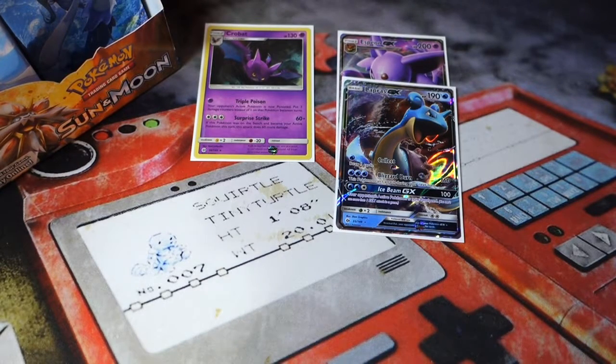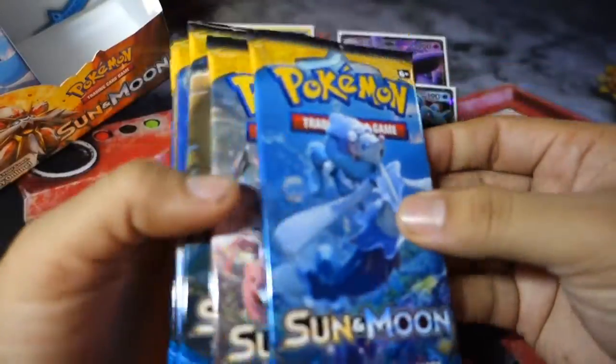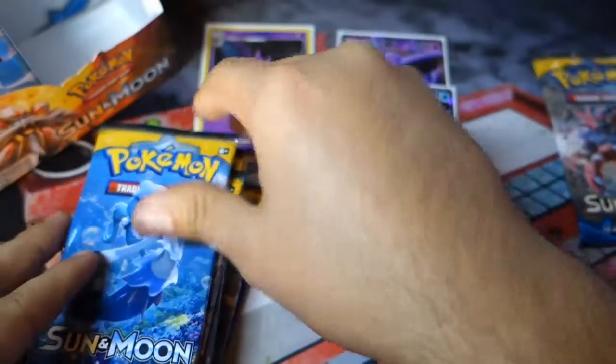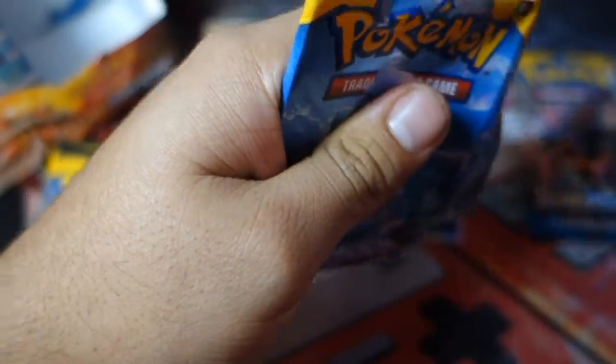Welcome back to part two of our Pokemon TCG Sun and Moon booster box opening. Last time we pulled an Espeon GX, a Lapras GX, and a holo Crobat. Today, hopefully we can pull some more GXs and more holos. We have our other nine packs, and I'm going to choose Incineroar because he looks really awesome as the pack with a better pull to start off with Primarina. Let's see if we can grab another GX.